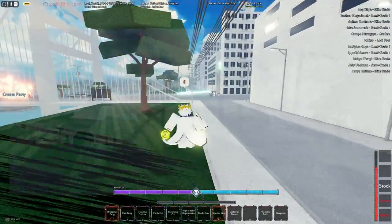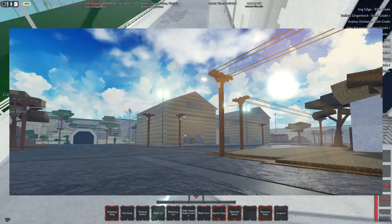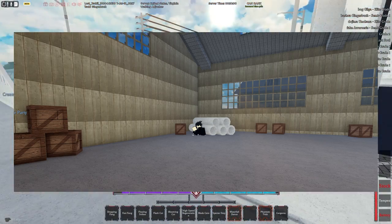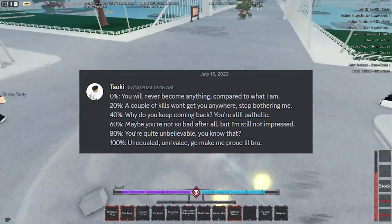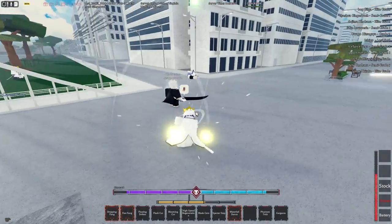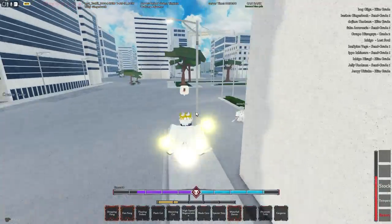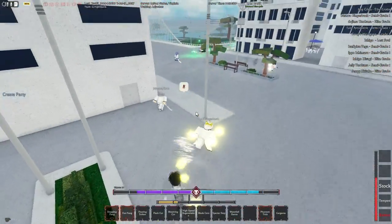You can check your progression by going to an NPC, which I will show a screenshot of and show you where he's at. He'll tell you your progress. Every 35 wins should be 20% progress if it's 175 raid wins. For me it was 180, so every 36 raids I'd be at 20%, and so on. That was method one: 150 to 180 raid wins.